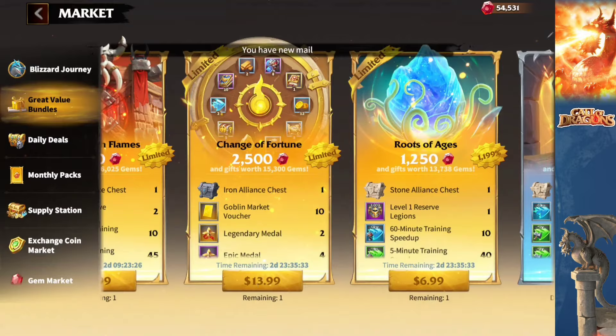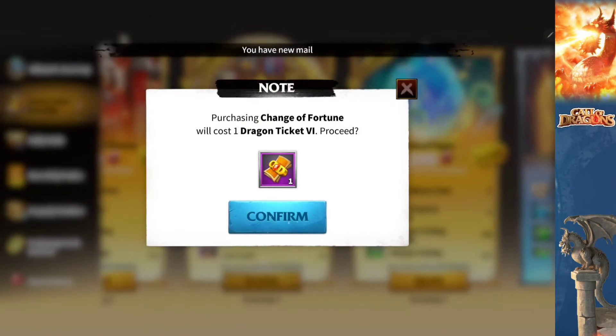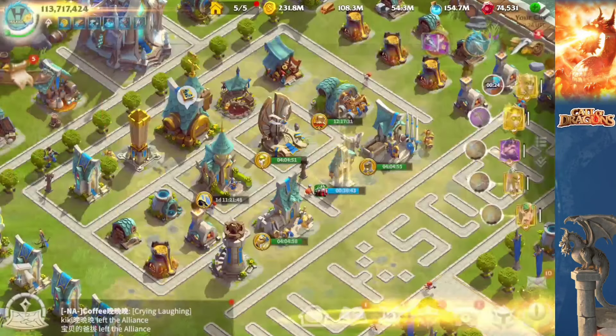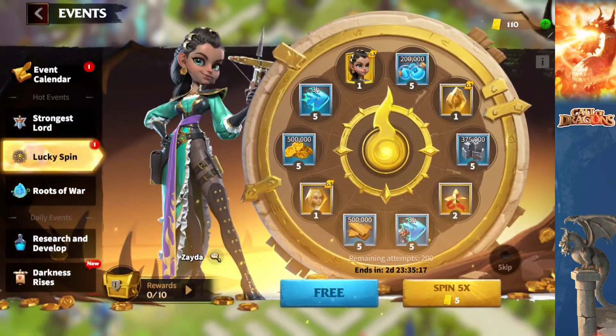First thing you got to do is make sure you get your tickets from the Pluto Mall. Go to theplutomall.com, get some dragon tickets, come and buy stuff from here. The Pluto Mall is going to give you like 10% extra value. So when you spend to buy those dragon tickets, you're going to get 10% extra value, which is some good stuff.